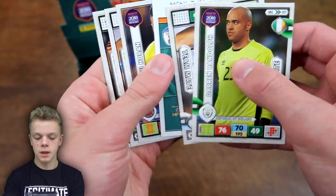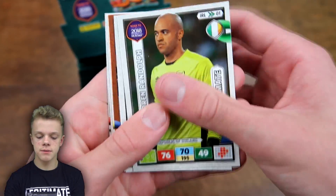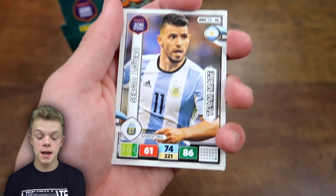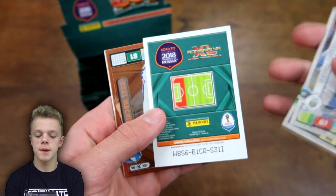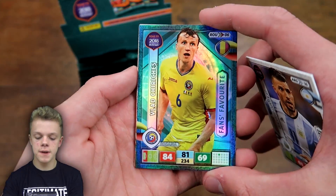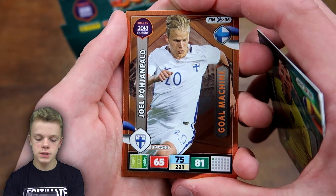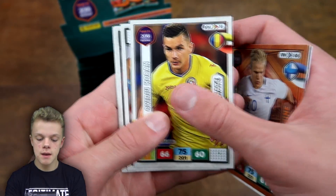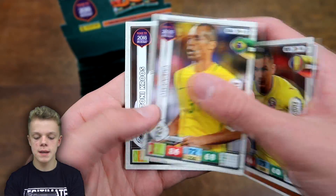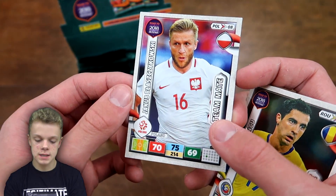We'll get straight into the first pack. We start off with Darren Randolph, teammate from Ireland, and then we have a very nice card — Sergio Aguero, just his teammate card from Argentina. Then our first insert of the opening: Kirika's Fans Favourite from Romania, and Podjan Palo, a Gold Machine from Finland, followed by Hoban, Miranda, teammate Tony Cruz, Stansu, and Blazikowski's teammate card of Poland.